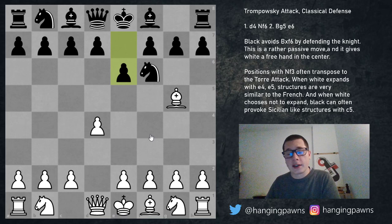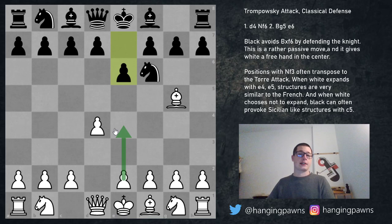Here are some downsides of what black is doing. Firstly, he is obviously giving white the option to play e4 for free, and that's a dream of any d4 player. In every d4 opening if you can play e4 so early on without any consequences, that has to be quite good for white, but there are some problems with this and it's not entirely clear.